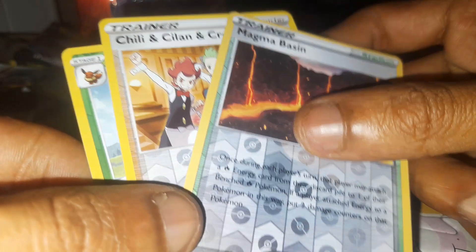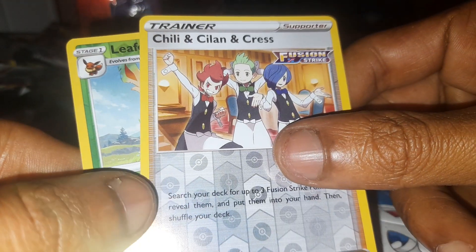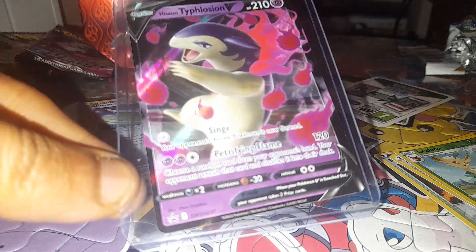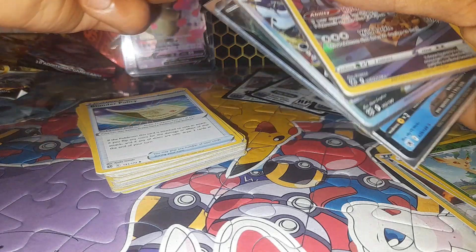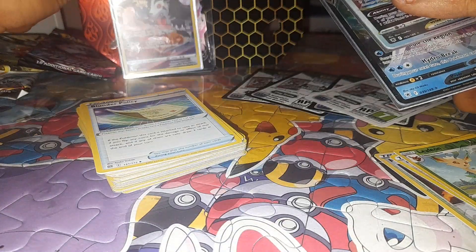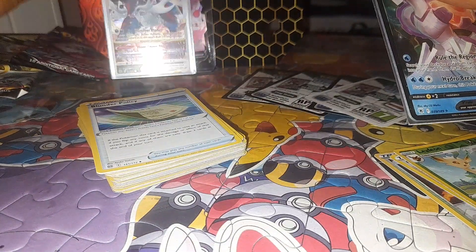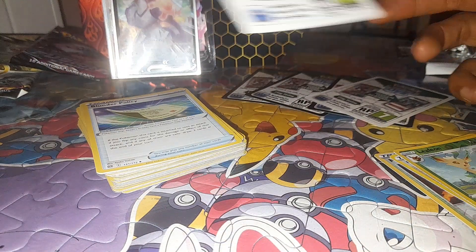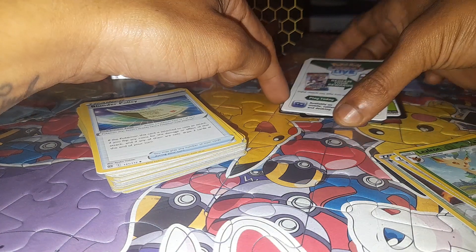We have Trainer Stadium Magma Basin, Trainer Supporter Chili Cilan and Cress from Fusion Strike, and then the promo Hisuian Typhlosion V, followed by three more pulls of Mightyena. Then Hisuian Samurott V-Star, and to finish it off, Origin Form Palkia V-Star.